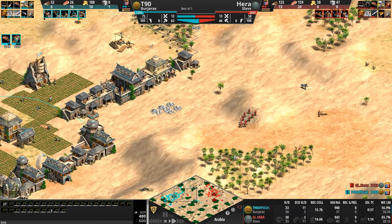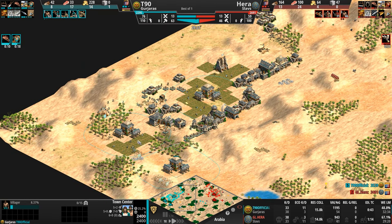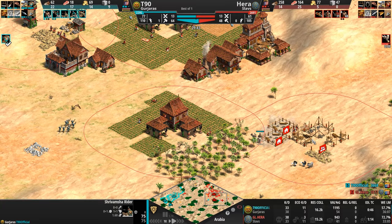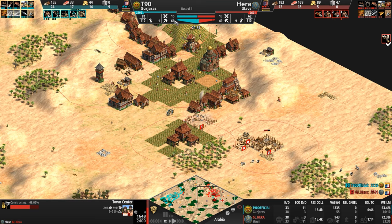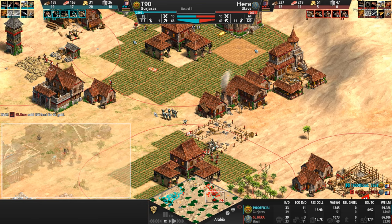Let's take a quick look at the bases before the players engage. T90 has three town centers and is sticking on Shravamshas, going Bloodlines, and getting Wheelbarrow — so his economy will run a little bit quicker and his Shravamshas will be tankier. Hera is also going up to a third town center. Does anyone else feel old when they look at something on screen and then have to use their mouse? I feel like my parents reading a menu with their finger.